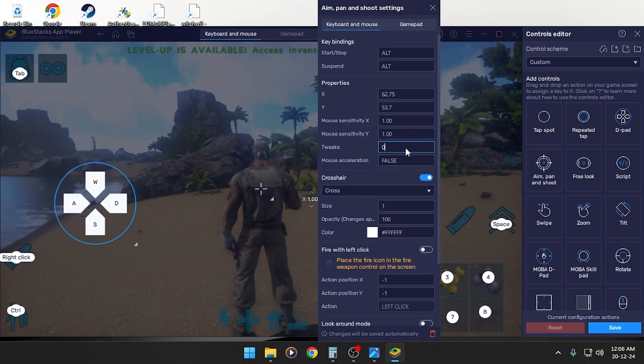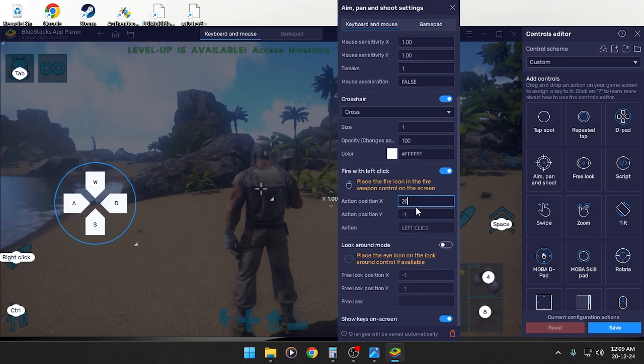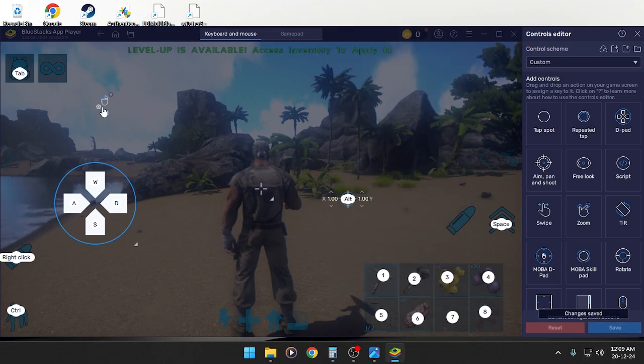Tweak — you're gonna set it to one. For cross here, fire with left key, fire left key on. You're gonna have this value; 20 is good for me, so I'm giving it 20.